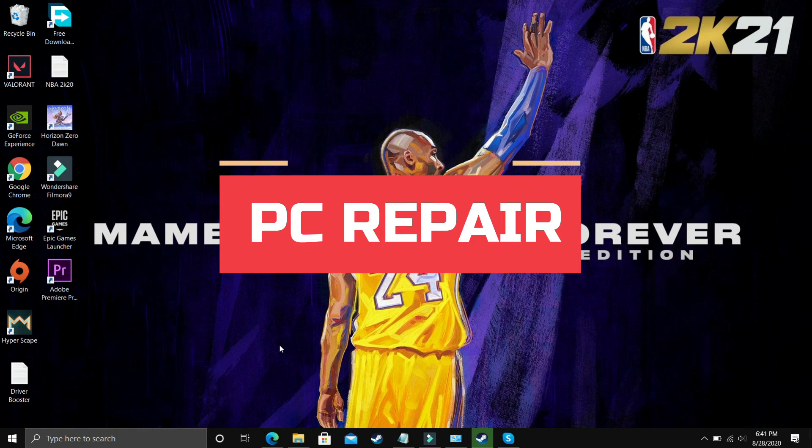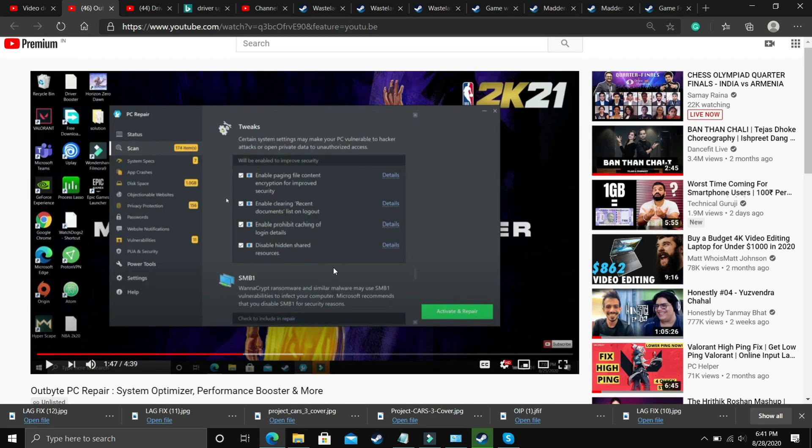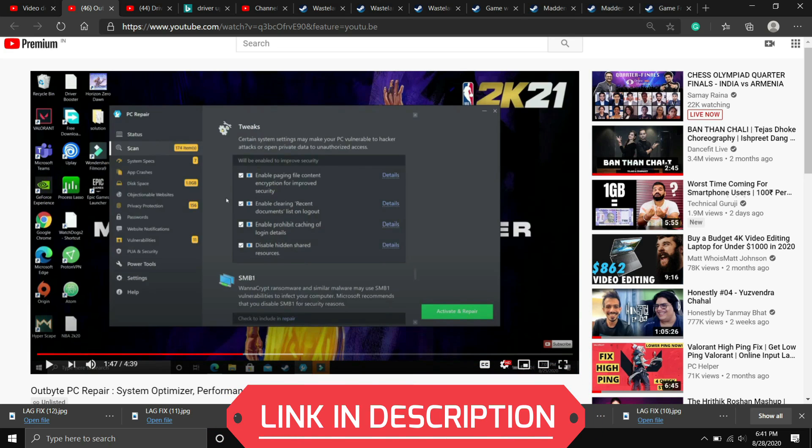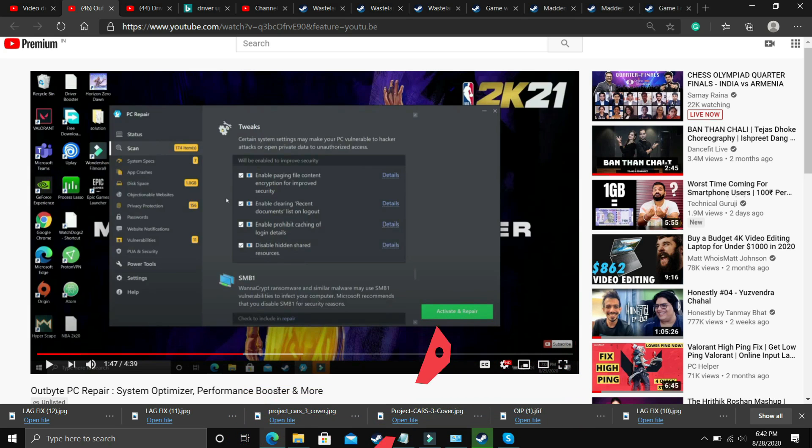If none of the previous steps worked, downloading a PC repair tool might help fix issues like these. One such software is Outbyte PC Repair System Optimizer and Performance Booster. The best part is it gives you one free repair in the trial version, so you don't have to buy it for a single repair. Just download the software, scan your PC, repair any errors found, restart your PC, and try running your game. I'll provide the link in the description.